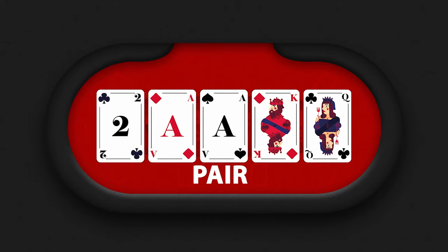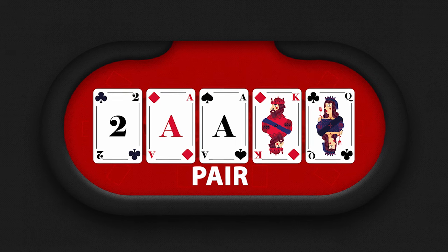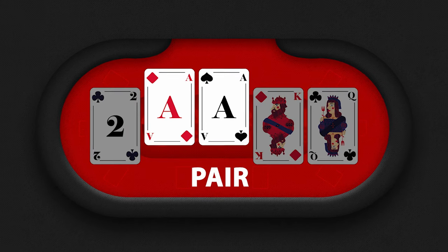Pair beats ace. Just above the high card is the pair. This happens when two of your five cards share a rank — for example, the ace of diamonds and the ace of spades. This is a pair, and a rather good one, because if two players each have just a pair, it's always the player with the bigger pair that wins.